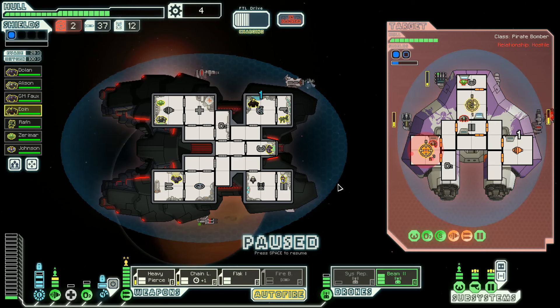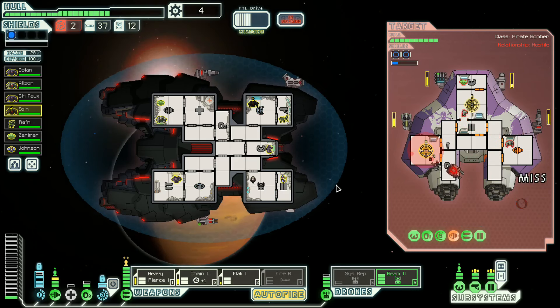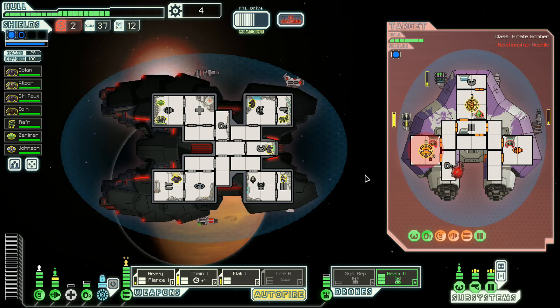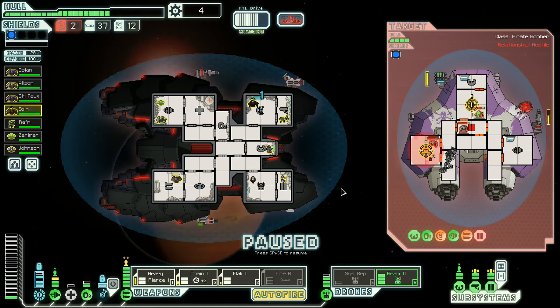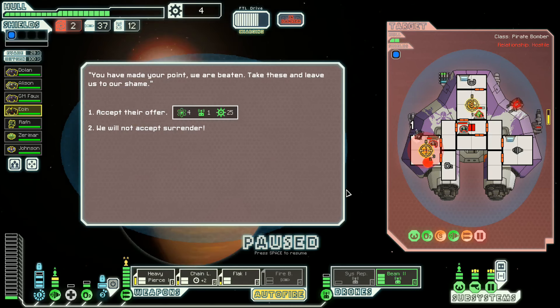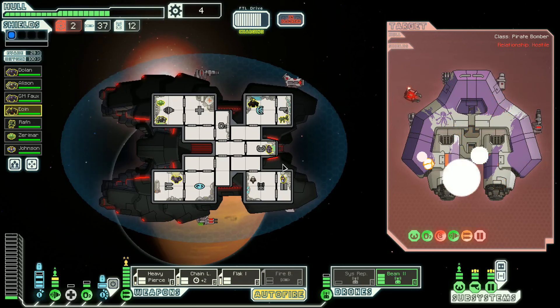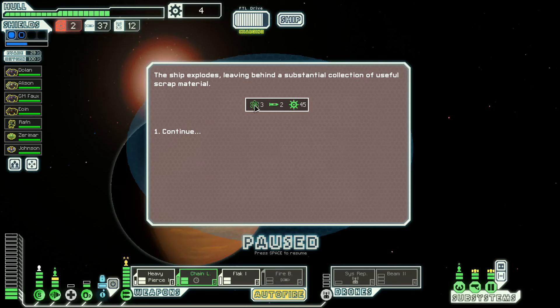Okay, we have incoming flak. Is there anything we can really do about that? No, there isn't. Their shields are down to one. There we go. Four fuel is awfully nice. 25 scrap. I don't know. We will not accept surrender. Not this time. Three fuel and 45 scrap — so much better.